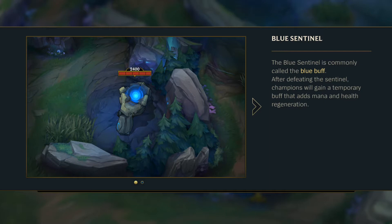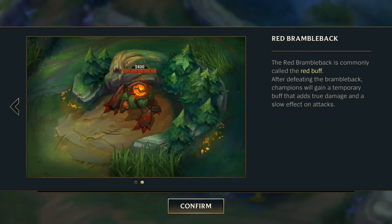The red brambleback is commonly called the red buff. After defeating the brambleback, champions gain a temporary buff that adds true damage and slow to their attacks. In time, the red brambleback evolves and its buff becomes even more powerful.